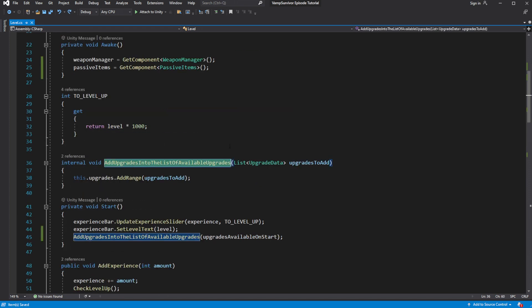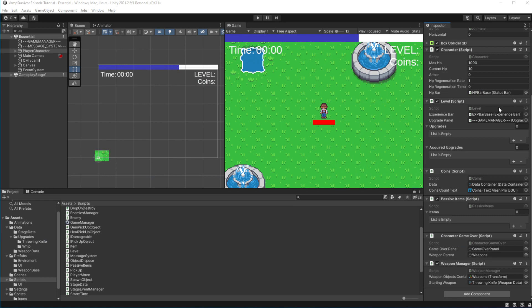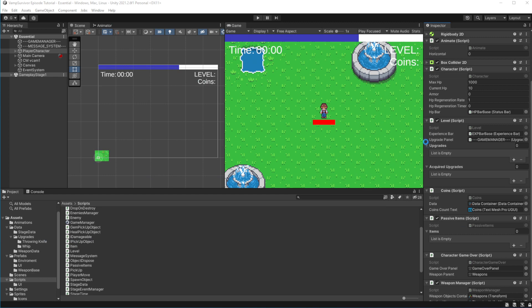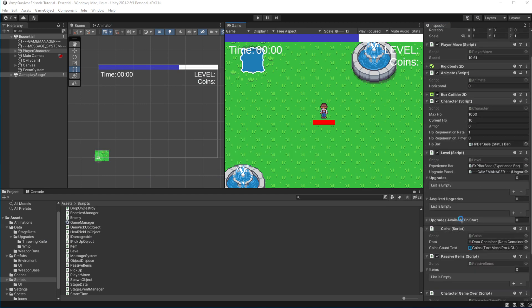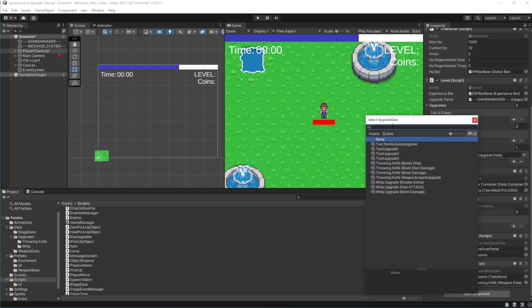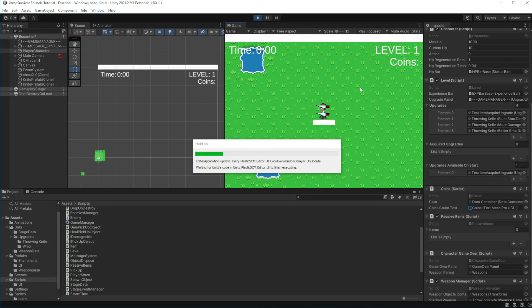Inside the method, to make sure we are not trying to add a null list, make the null exit gate. Let's test this — add the item unlock into the list of upgrades available on start.